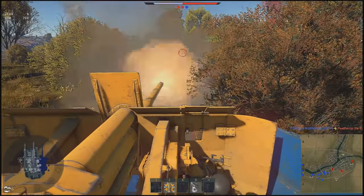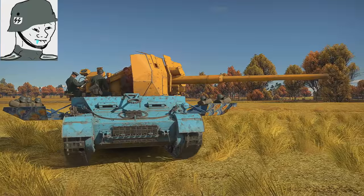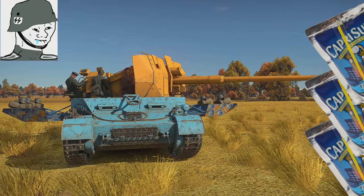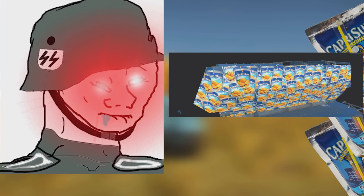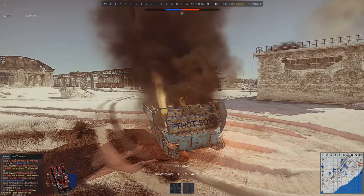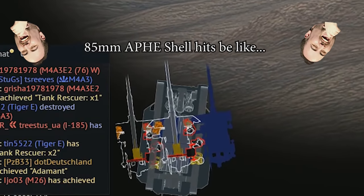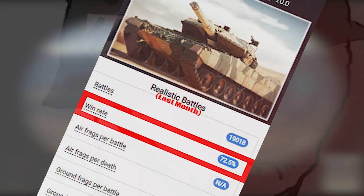All this comes at the cost of being at the same BR as the arguably more effective waffle tractor. With the German engineers not knowing what to do with the extra Capri Sun packages, they decided to make them part of the armor — which, despite being worthless at protecting the crew, is so advanced that it won't fuse APHE shells.